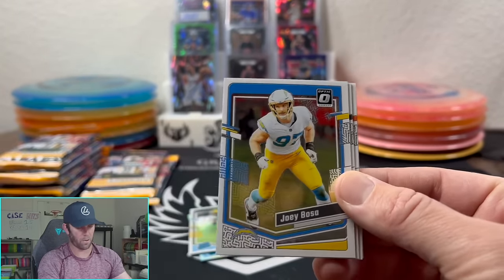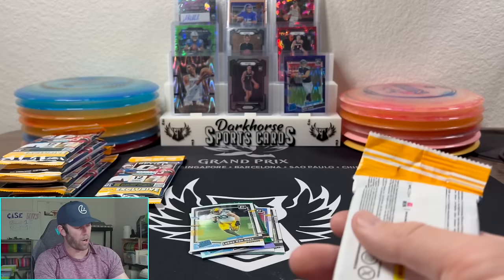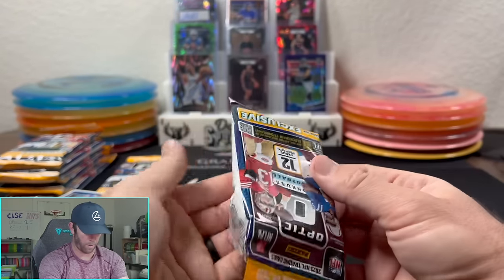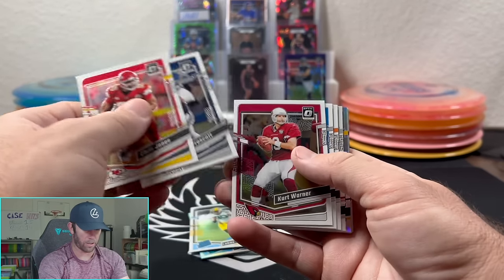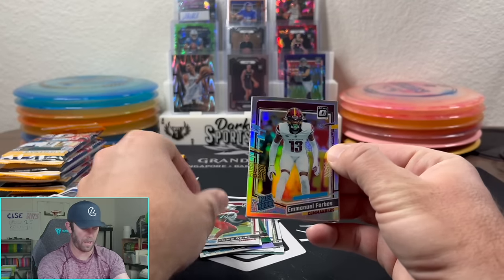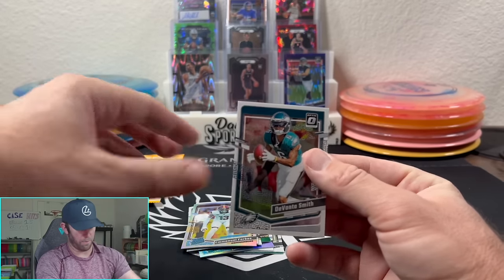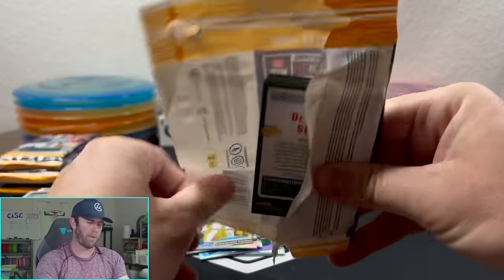Lawrence Taylor, Bosa, Hines Ward, Tyreek Hill. We are through three packs and we've hit two velocities on two non-starting quarterbacks. It'd be nice to hit one starter here. It looks like we've got the holo coming up. Michael Wilson and our holo is going to be Emmanuel Forbes. We got Pickens. Pretty easy rip, honestly.